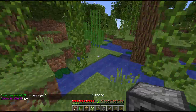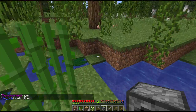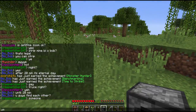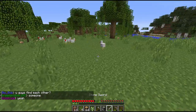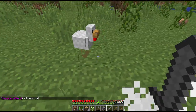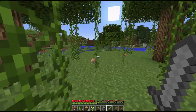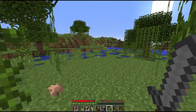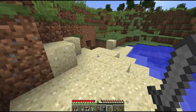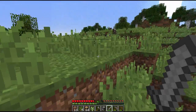Sugarcane! I see cows. I need to get them. Let's get these cows. There's a cave right here, so we should probably get down in there and get these cows.